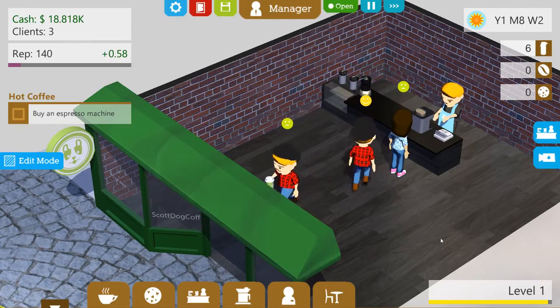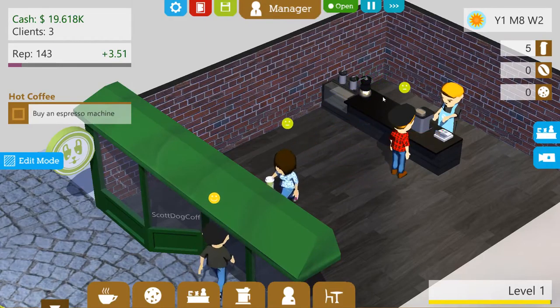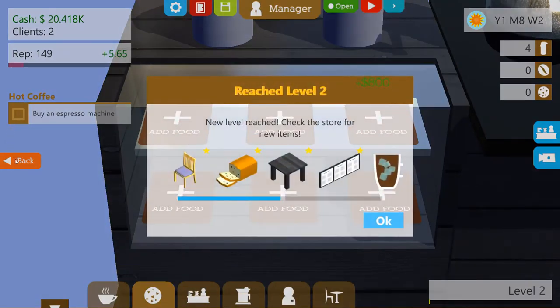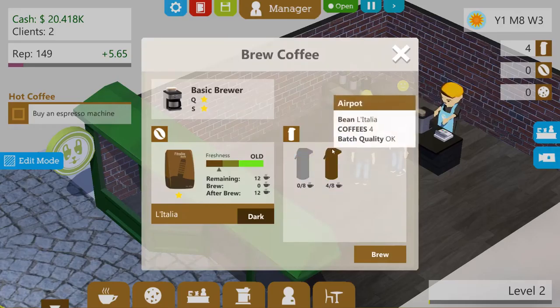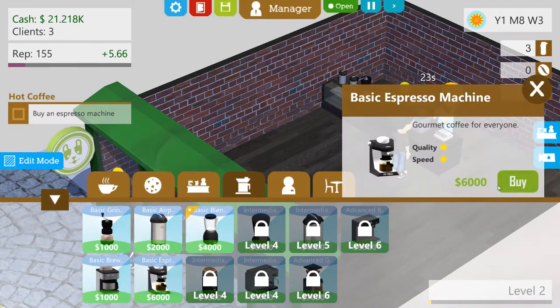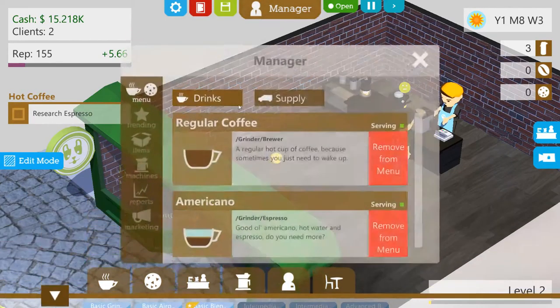Level one — come on, give me that espresso! Give me that damn espresso, come on, it's all I want. Reach level two — hooray! I can put in chairs, I can get food, I can do other stuff. Let's slow this down again. We need to brew some more coffee. We need to buy an espresso machine. Need to research espresso — how do I do that?